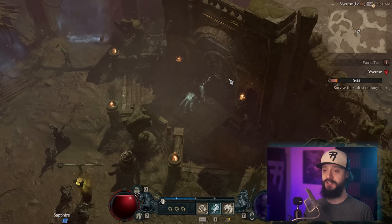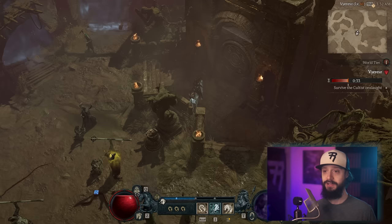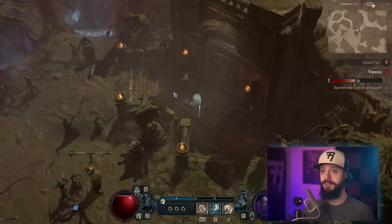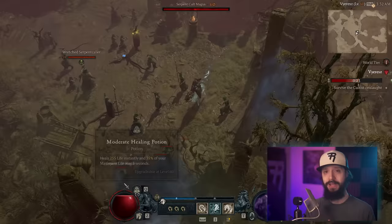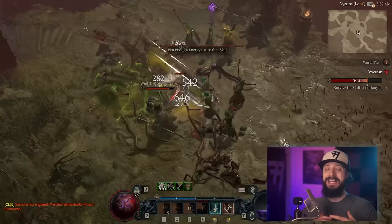Speaking about endgame — you need to complete the campaign to unlock access to endgame activities: world bosses, Tree of Whispers, Helltide, and Nightmare Dungeons. Your main goal once you've done the campaign is to unlock World Tier 4 as fast as possible. At World Tier 4 is when you have access to the best drops — that's when Ancestral items start to drop, and these can be huge power spikes. Once you finish the campaign at maybe level 40-50, you'll go do the first Capstone Dungeon to unlock World Tier 3, where Sacred items start to drop.